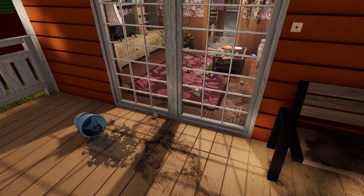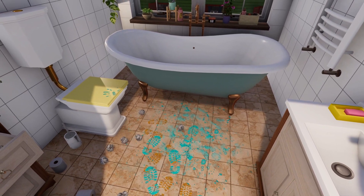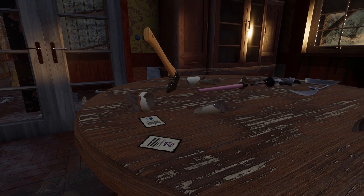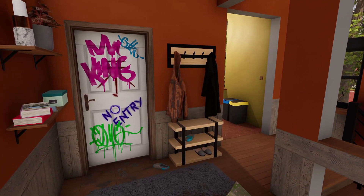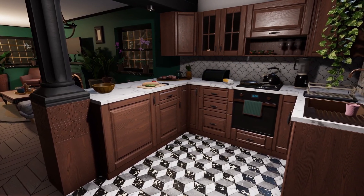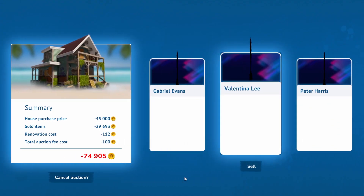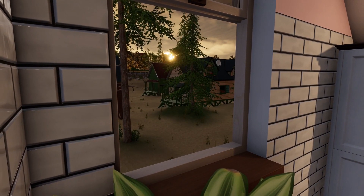House Flipper 2 is a simulation game, but doesn't shy away from also telling unique stories. During gameplay you'll meet clients with specific problems you can find solutions for. Daily house renovations will be your bread and butter, and as you gain experience, using your tools will become more efficient. Renovating and selling houses, or even building new ones in sandbox mode, will be more enjoyable than ever.